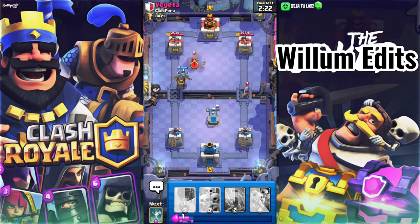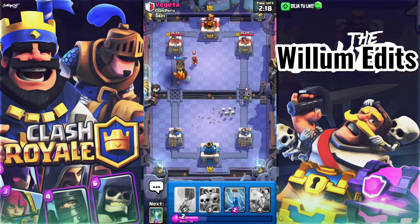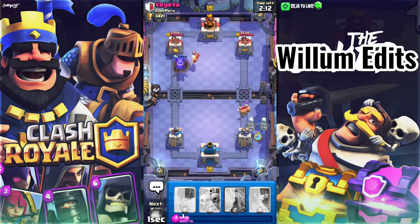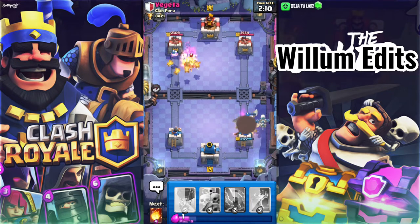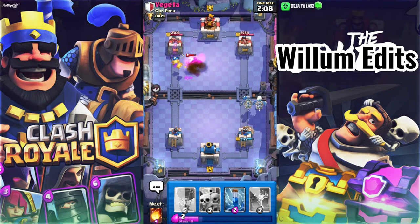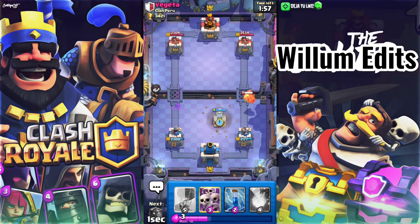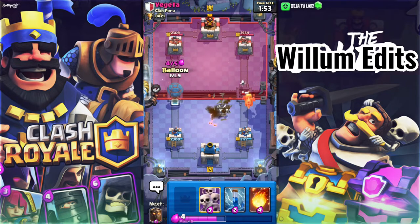Oh no, they have Firebolt and Wizard — that's a bit annoying. I think I've got both of them out now, so probably Skeleton Dragon that. That's a bit annoying. But now that I've drawn all of their air counters out... oh damn, they have Baby Dragon as well. This is not good. Their deck is a good deck to counter my deck, which is not good for me.